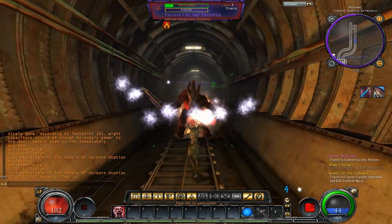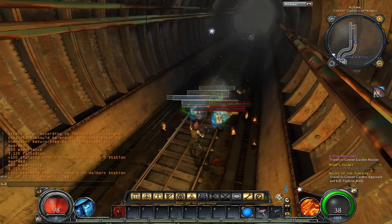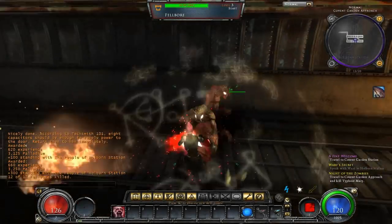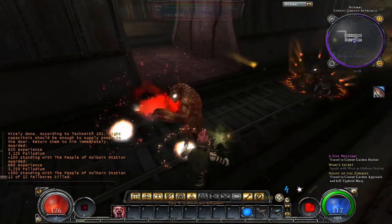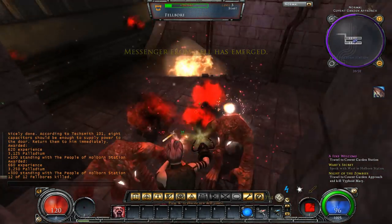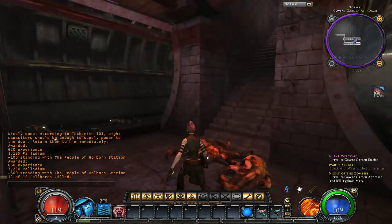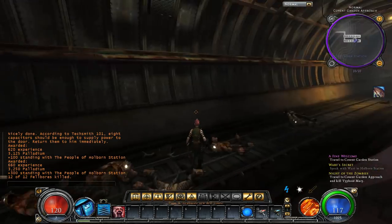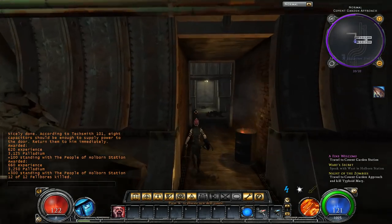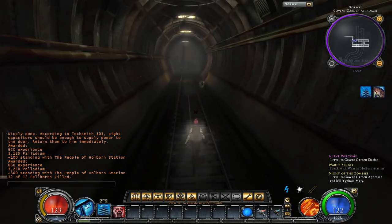Hellgate is always referred to as the Borderlands before Borderlands, and I will agree with that 100%. You're going around looking for loot, there's so much loot, and I'm constantly doing inventory management — breaking things down, crafting things. While you might get 15 blaze pistols, they could all be very different and play differently because of that. One might capitalize on damaging shields, one might have explosive darts that chain, one might cause lightning bolts to shoot out, one might have toxic. You never know, and that's what makes this game fun.